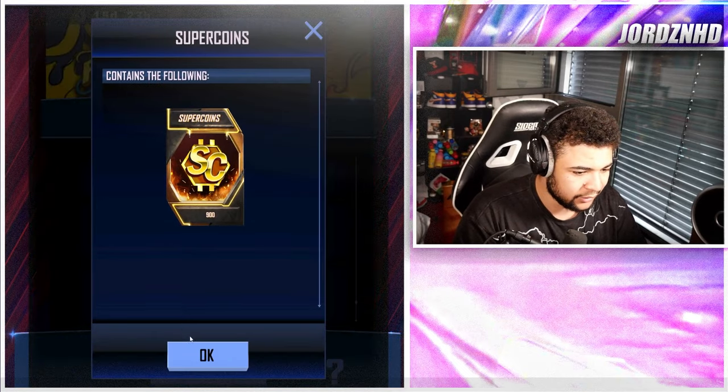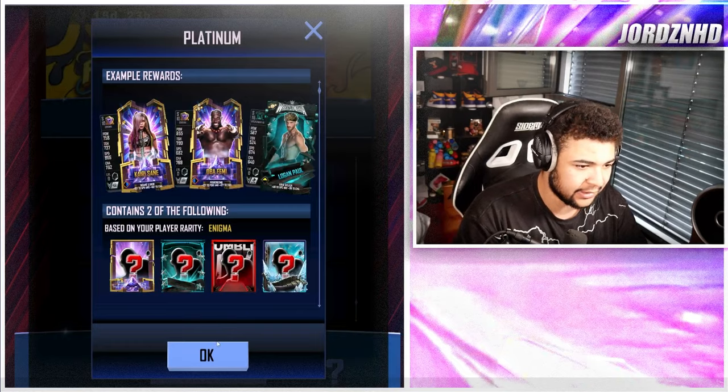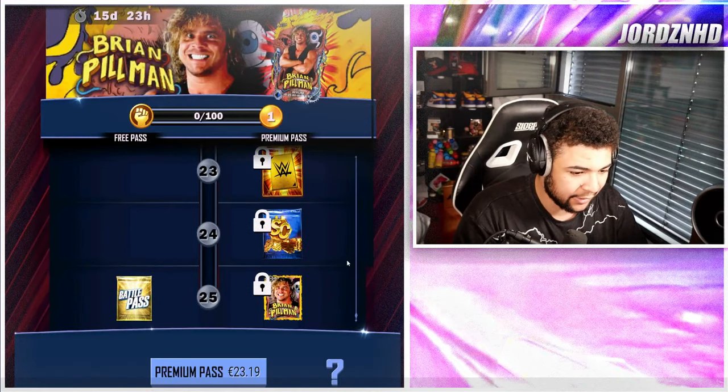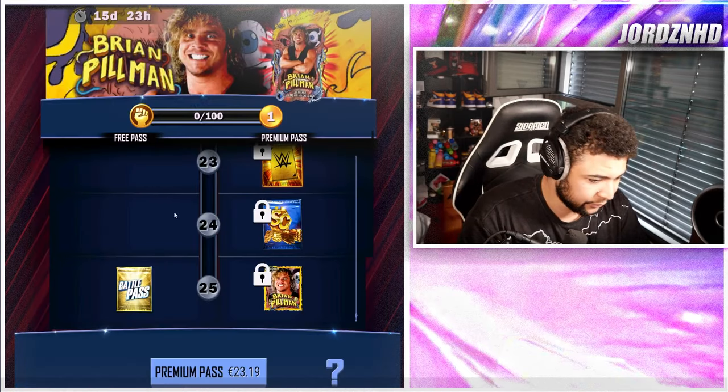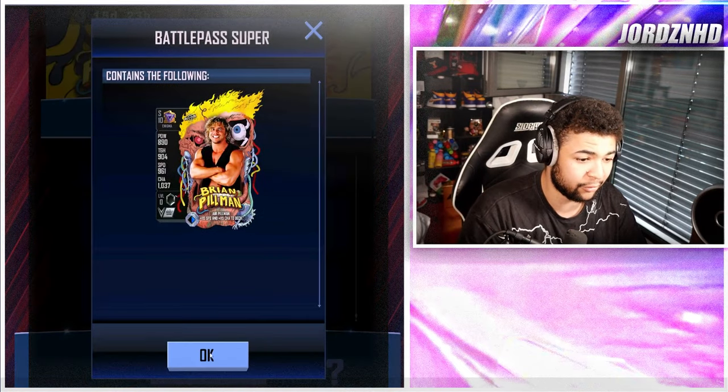Level 20 is a Brian Pillman Attitude with another 200 Supercoins. Level 21 is 900 Supercoins. Level 22 is a Grand Challenge reward pack and a Platinum Pack on the paid track. Level 23 is 2 RDPs. Level 24 is another 1,000 Supercoins. Level 25, you get a Gold Pack on the free track and on the paid track you get the Pro Brian Pillman.